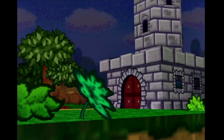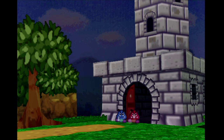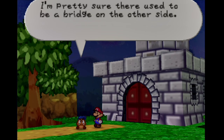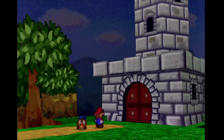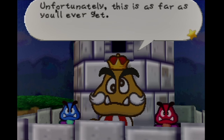Seems like a dangerous place to put your castle, but I guess it's kind of hard for anyone to attack you from behind. We do have Paragoombas — or Paratroopas. Goombario, what building? Oh, you mean the really big tall building right next to me? Is that the Goomba King? Well, someone's got to be in charge of this place. Nice pants you got there — remember the color of his pants for later, viewers. It's important.